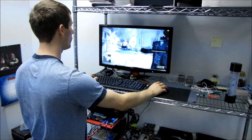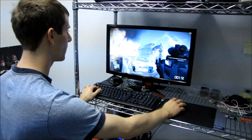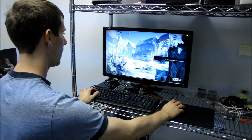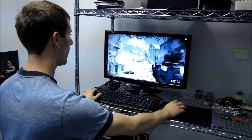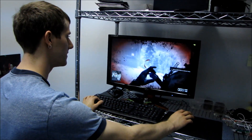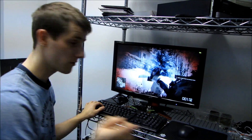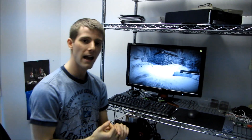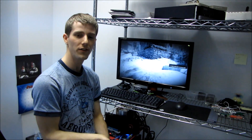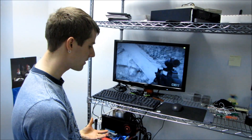So the games that I'm going to be showing today are Metro 2033, Battlefield Bad Company 2, 3DMark 11 - which is not a game technically - as well as the Heaven benchmark, and Crysis 2. I will be running all of them at 1080p at fairly high detail settings. That means I have enabled anti-aliasing in all tests, and the idea was to really stress these cards.